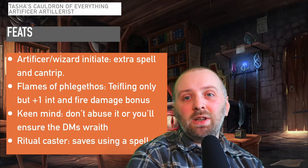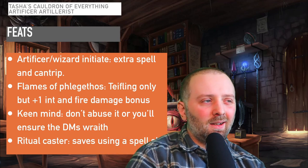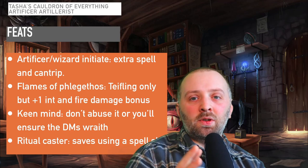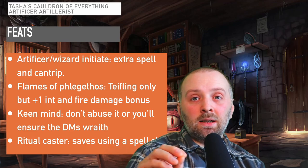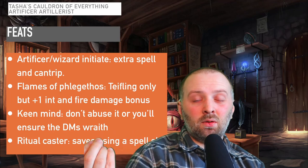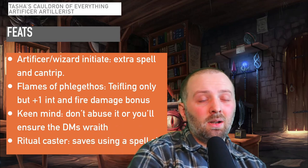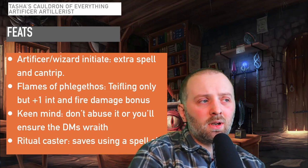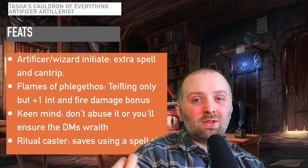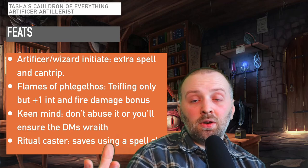Let's move on to the feats for the Artillerist. I chose Wizard Initiate and Artificer Initiate. Spell Initiates are always helpful with spellcasting classes, and when you have classes like the Warlock and Artificer that have a low number of spell slots, it's always handy to get an extra first-level spell — I've never met a caster who'll refuse an extra couple of cantrips. The next one is from Mythic Odysseys of Theros — it's Tiefling only, but Flames of Phlegethos gives an Intelligence boost and extra damage with fire attacks.